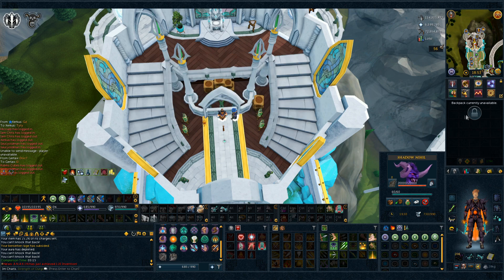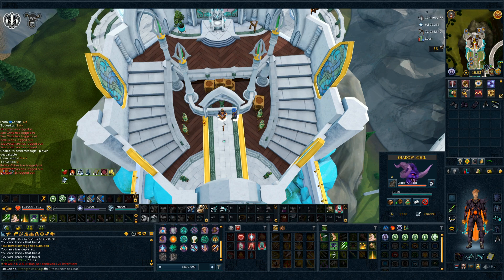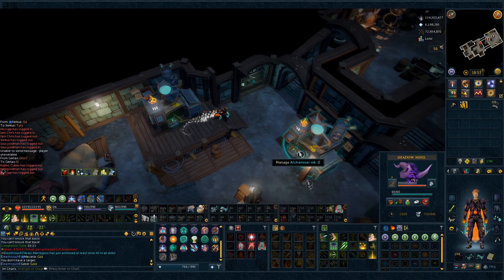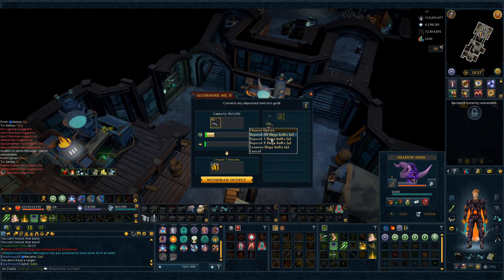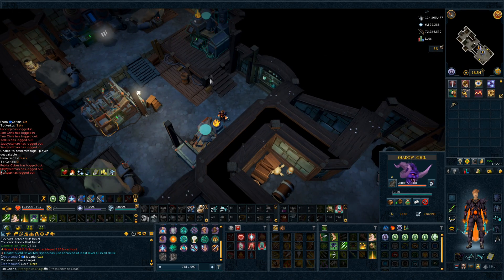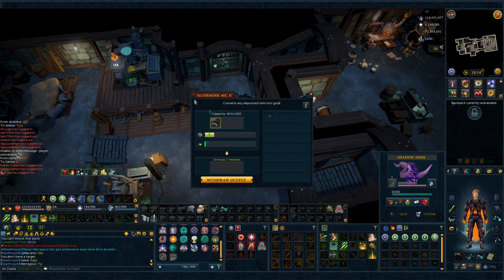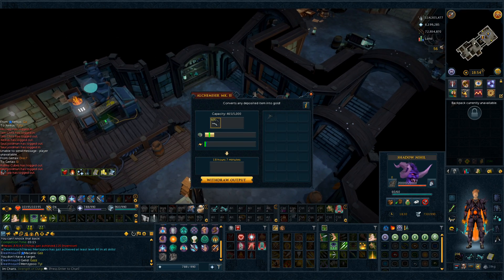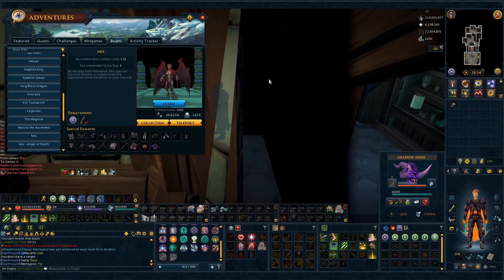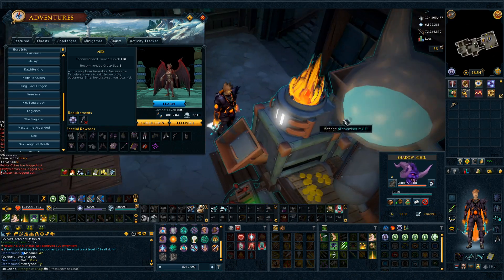I'm gonna go dump these onyx bolts into the auto-alchers and see if we have any money in there as well — 375 bolts in here, that makes 460 bolts total. 8.5 mil from that and we still have around 10 mil here. Thousand kills and we still haven't got the title, but we're gonna keep grinding it. Eventually that drop is going to come and we will be done with Nex.